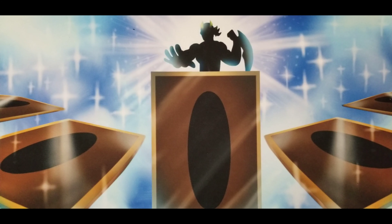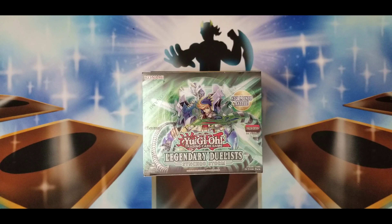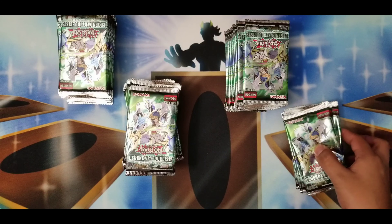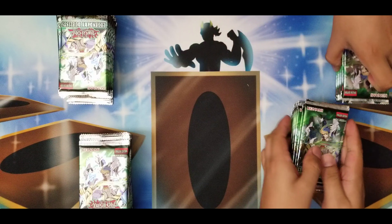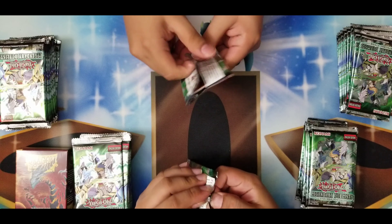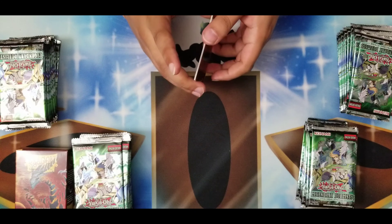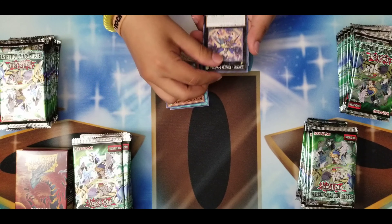Alright everybody, the brand new set just came out — it's the Legendary Duelist Synchro Storm! We have two of them to open, so let's get these bad boys open and try to pull that Crystal Clearwing Synchro Dragon. Let's do this! Alright guys, Synchro Storm has arrived. Let's get to opening these packets. We also have our Dragon Shield matte clear sleeves ready.